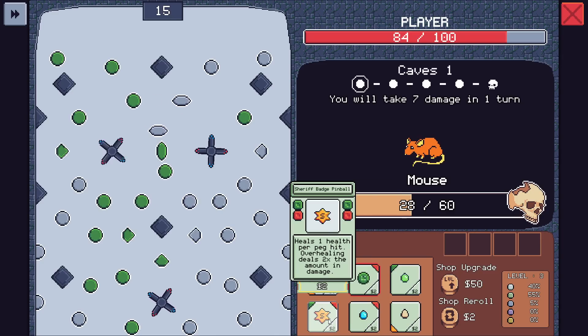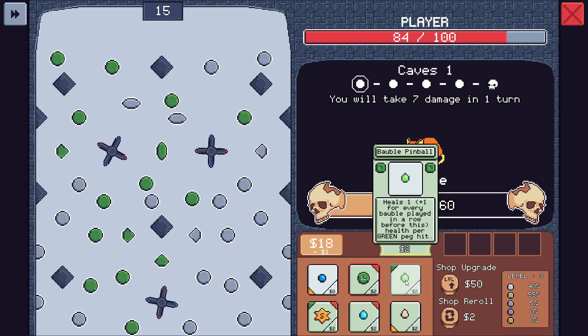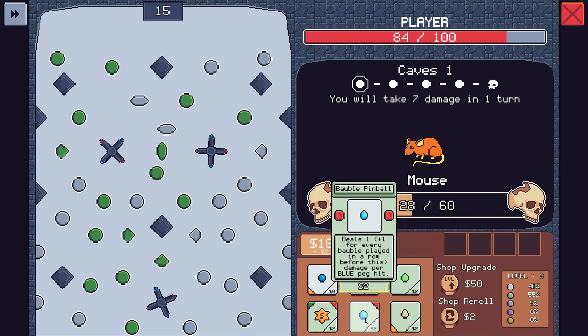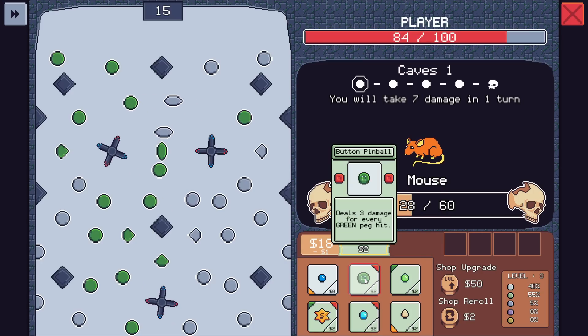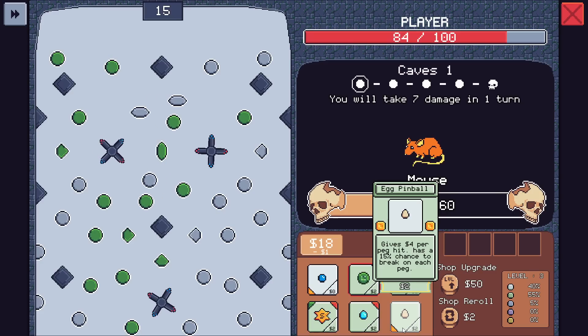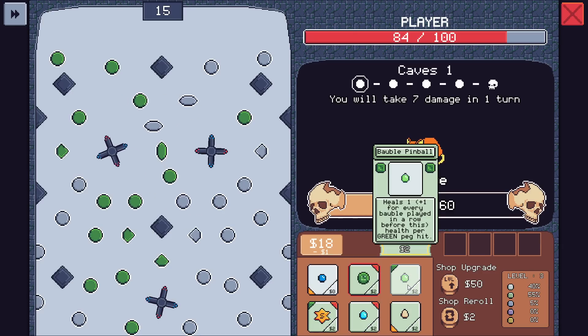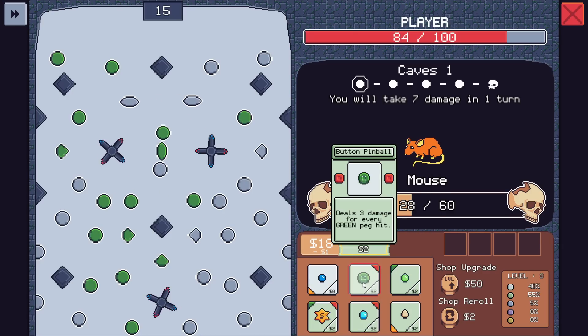Heals one health per peg hit — overhealing deals 2x the amount of damage. Heals one for every bobble played in a row before this. So if we can get a lot of bobbles going, bobble pinball — I can't lock them all. Four dollars for every peg hit with a 15% chance to break on every single peg. There's one for every bobble. There's just a lot of reading and learning we have to do here first.